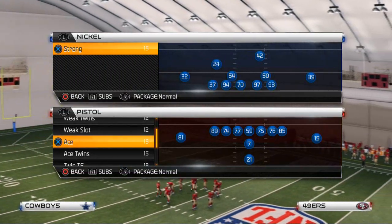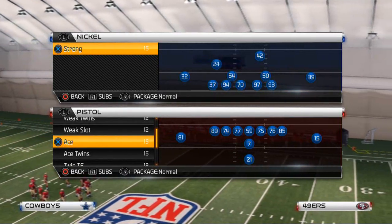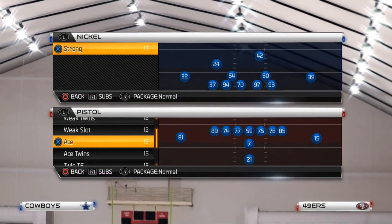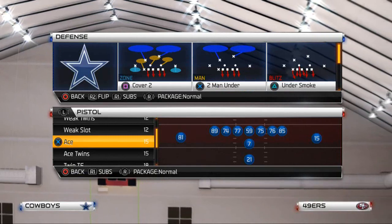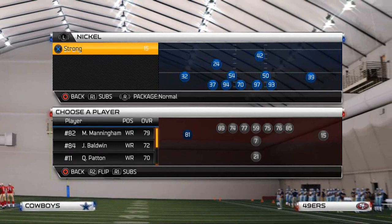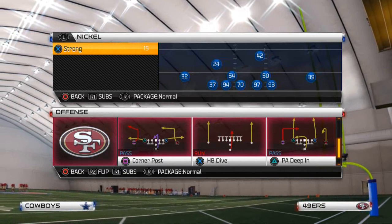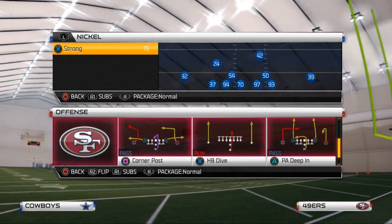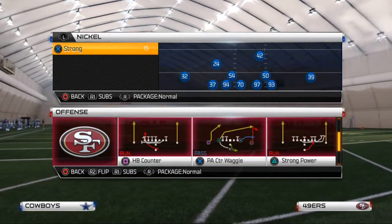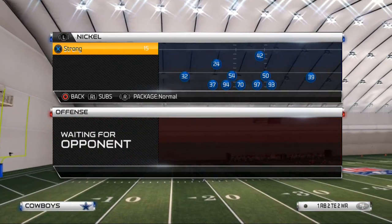Welcome to the channel. Today's video is about run defense against the pistol ace strong power, which we've characterized as the best run in Madden 25 - more specifically when you put tight ends or big strong receivers out there for blocking. It has big play potential not just because it's the best blocking run, but because of how easy and effective it is if the defense makes a mistake.